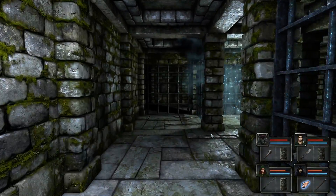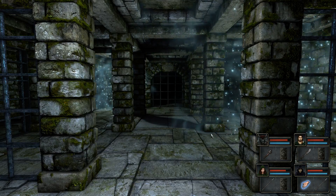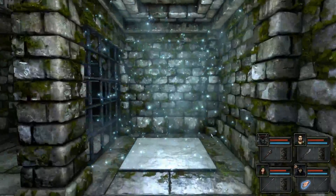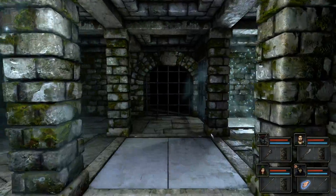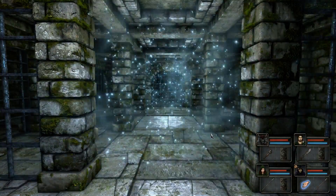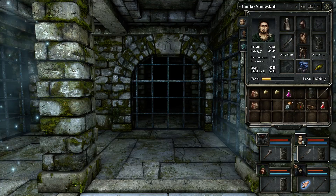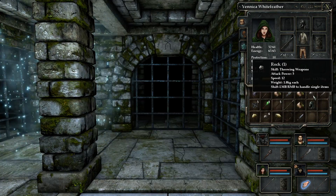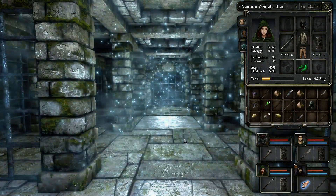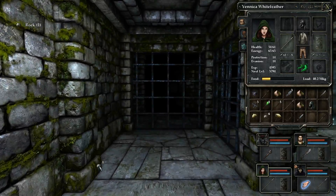Like Riven, dude. That game — I was pretty good at Myst, pretty good for what I felt was alright. And then Riven, dude — I had no idea what the fuck was going on. We could probably drop a rock through the wall, or through this gate. Pretty sure that's what you gotta do.